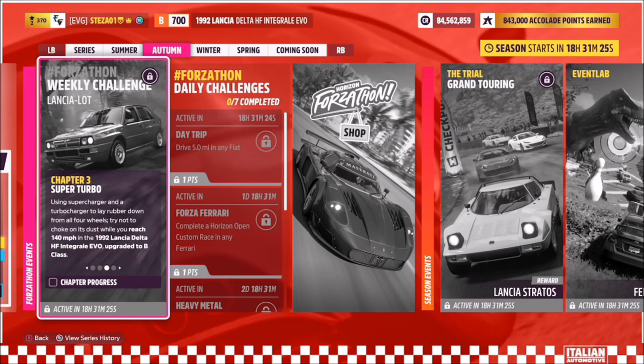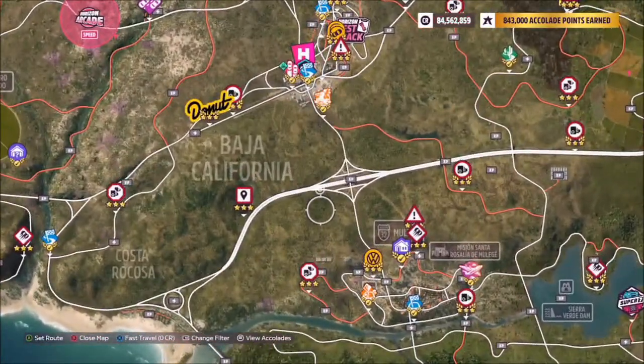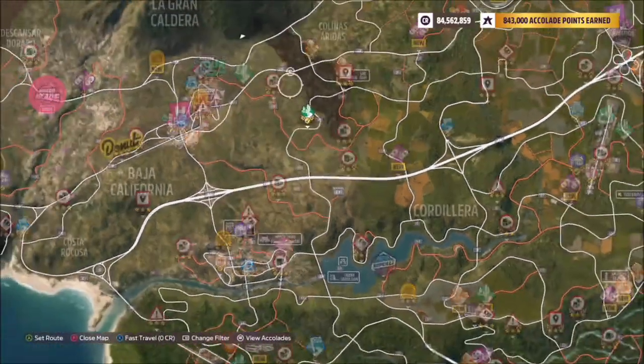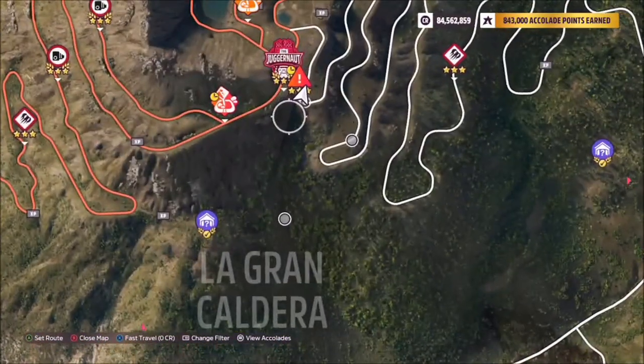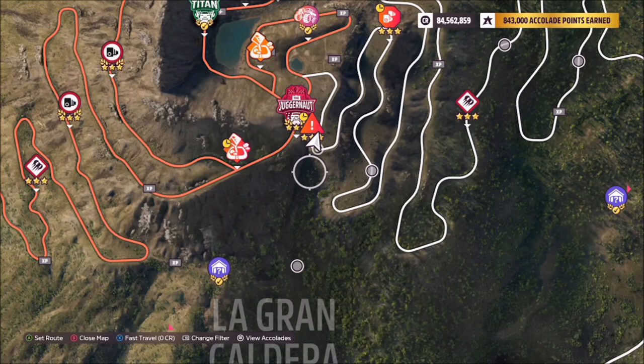The next challenge wants you to hit 140 miles per hour in your Delta Integrale, but it can only be upgraded to a maximum of B class. It already starts at B class and you can only max out to B level 700. The first way to do this is hitting the highway and going flat out until you hit 140, which is easy to do, though it might take a little while as the max speed of this tune is about 153.